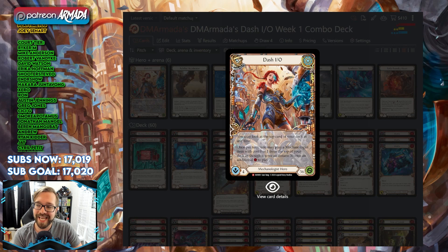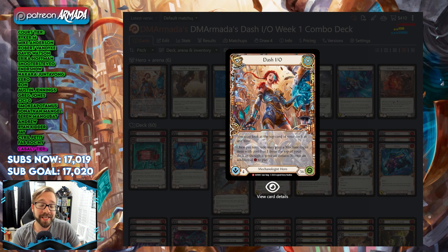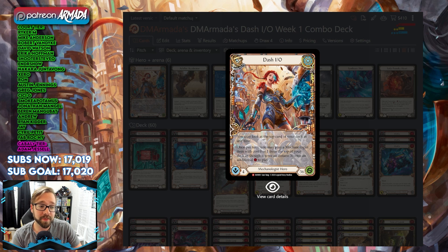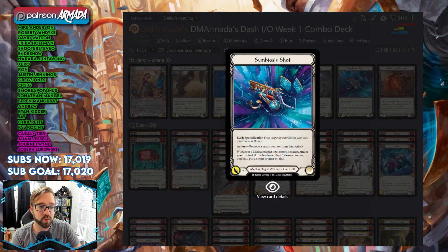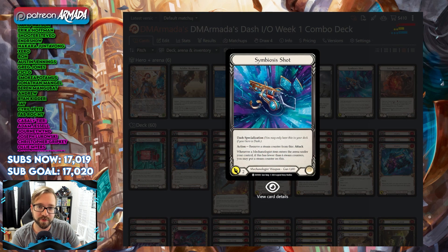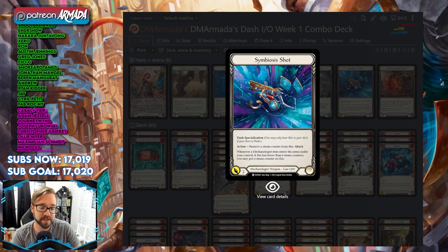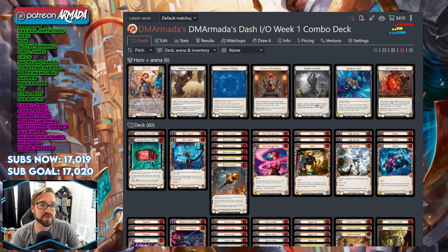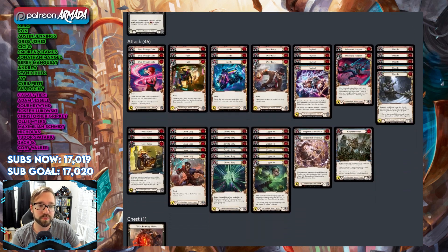Her ability allows us to play things at instant speed, gain action points when we otherwise couldn't, and then abuse those action points to power one of the best weapons in the game. The Symbiosis Shot is absolutely incredibly fun and fairly insane as far as its overall use case. Let's sort this deck by subtypes on Fabrary and break it down.